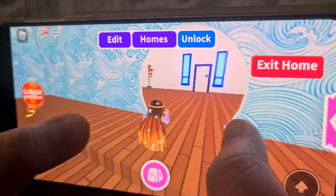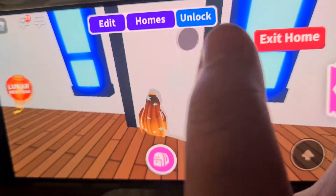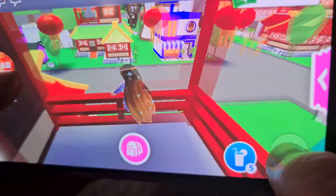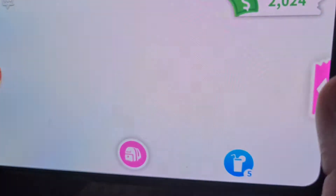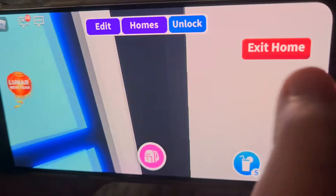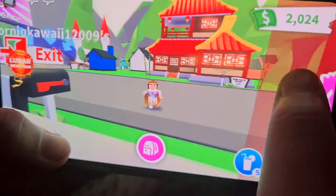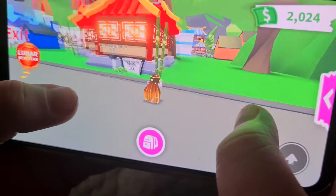Over here is the balcony, and if I jump down — ouch, that hurt. So if I jump down, this is the entrance and this is the front. I painted it red because it was originally green — the roof.